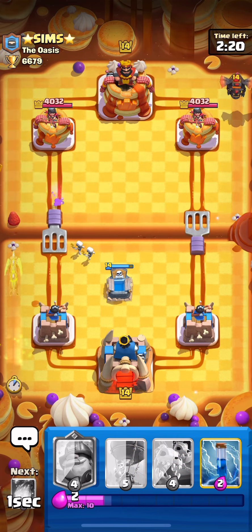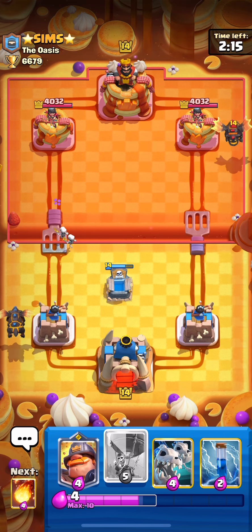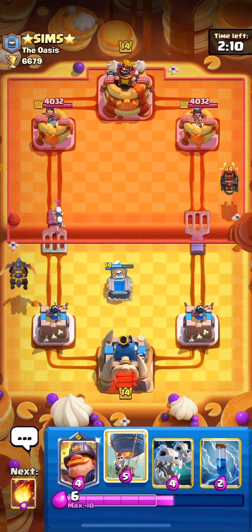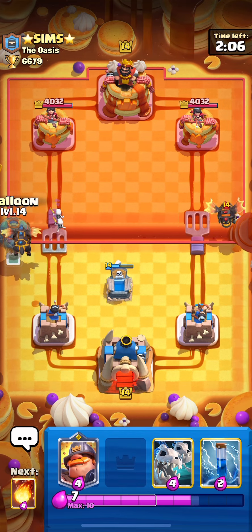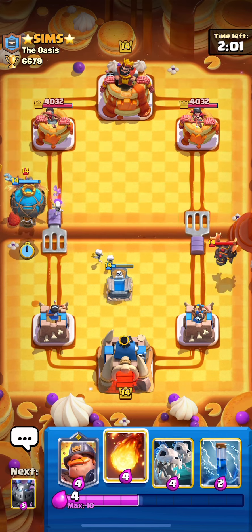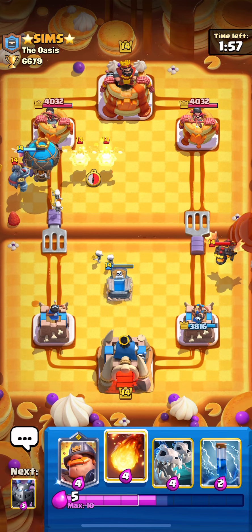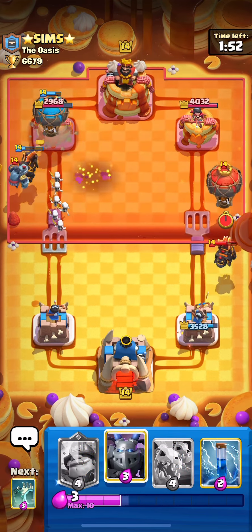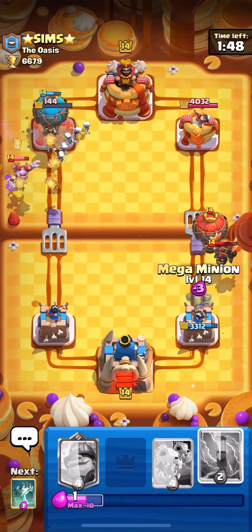Another lava matchup — my last match was also lava, a little annoying. We've got an alright hand besides not having a mega minion. Let's look out for the tombstone first play. Tombstone high — hmm, no tombstone high. We should have the skeletons helping out, so let's just go with the fireball here. We should be able to wrap that up and we're looking like we're going to tower trade.